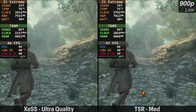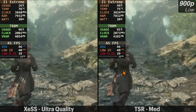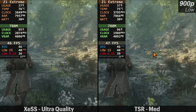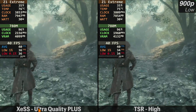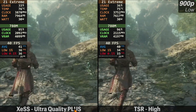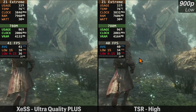Even though TSR is sharper, XESS just looks better overall in my opinion. If you do like TSR, XESS Ultra Quality and TSR Medium are pretty much the same — you can see the FPS, we're getting about 46 average. We're still getting some shimmering over here; it's not as bad, but it's still decently noticeable. Knocking things all the way up to Ultra Quality Plus — I think they took their naming convention from the iPhone; eventually it'll be Plus Ultra Max — and we have TSR High over here. You can see we're still getting that shimmering.